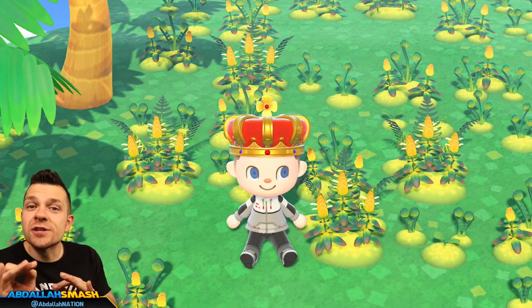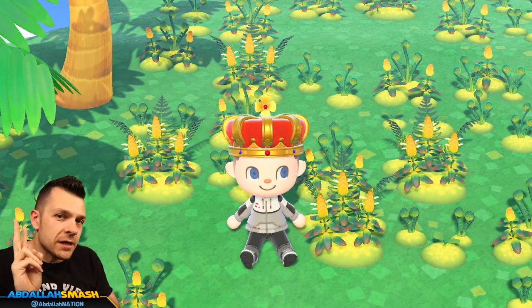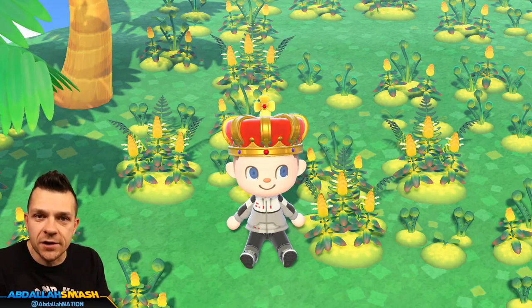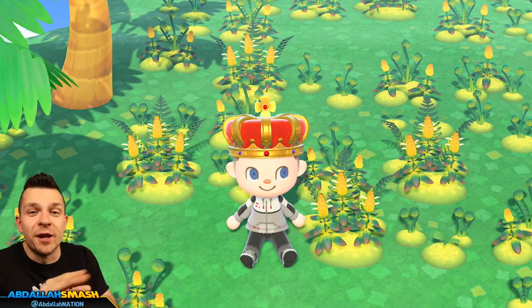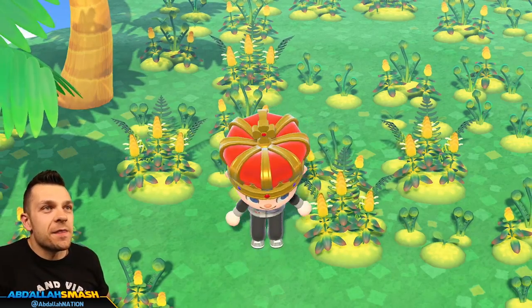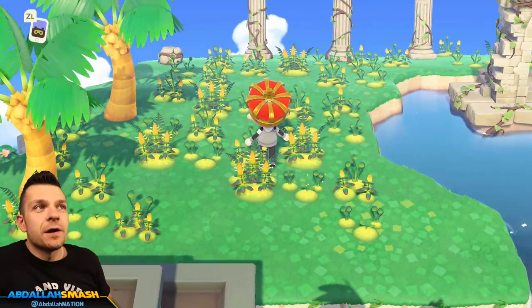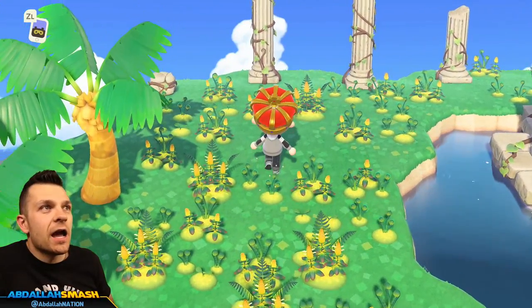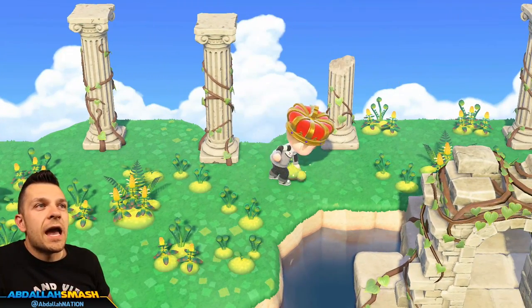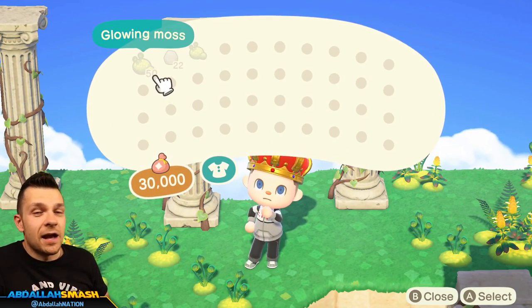The first thing we're going to teach you is how to get the glowing moss. You can see they're all over the floor here, but they're only available in two different areas within the game. If you've purchased the Happy Home Paradise DLC, you have access to an unlimited amount of them. While you're in the archipelago, fly over there, go to the dodos, say that you want to go to work, and the very top tier of the back area has tons of moss available. You can easily line your pockets to the brim with all sorts of glowing moss.